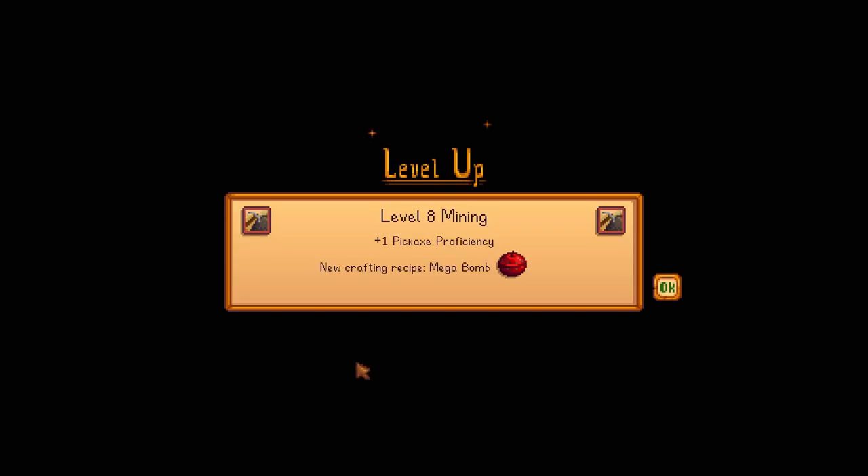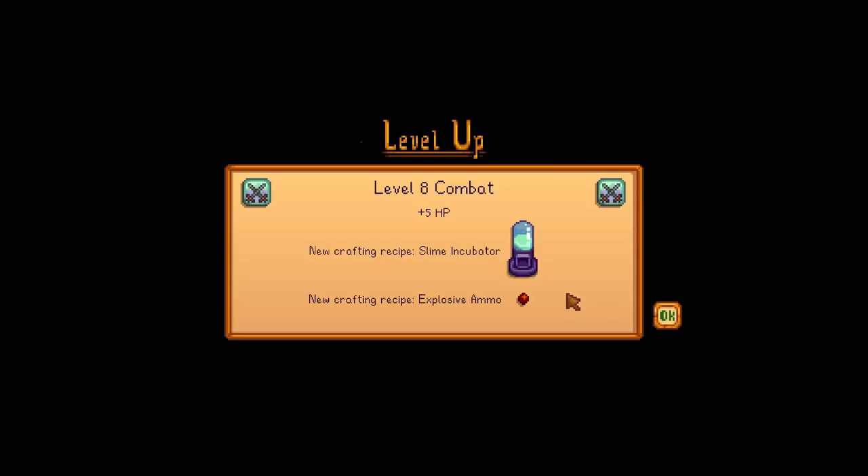We leveled up in mining — excellent! So now we can make the mega bomb, which should make it much easier to clear out stones and maybe find extra ladders faster. And our combat leveled up too! We found the recipe for a slime incubator this time, along with some explosive ammo for the slingshot. That slime incubator really intrigues me because it probably has something to do with the slime hutch, so maybe someday soon we'll have all the items we need to tame them.